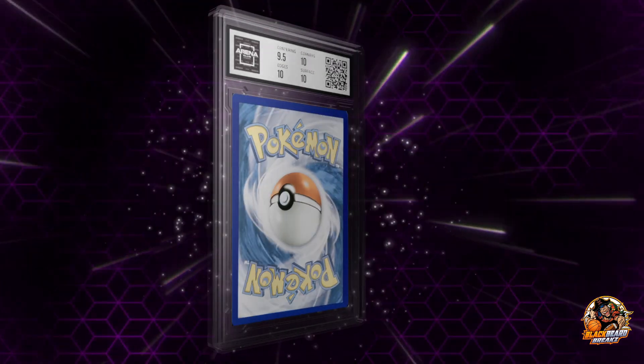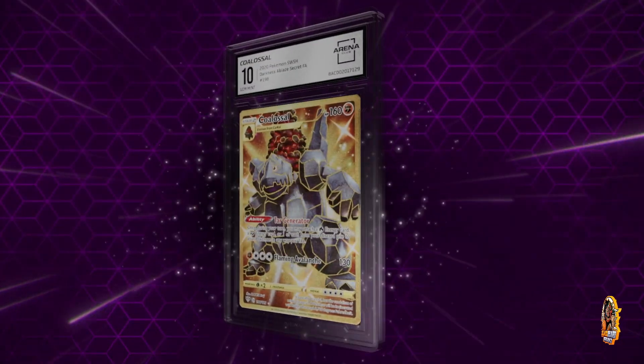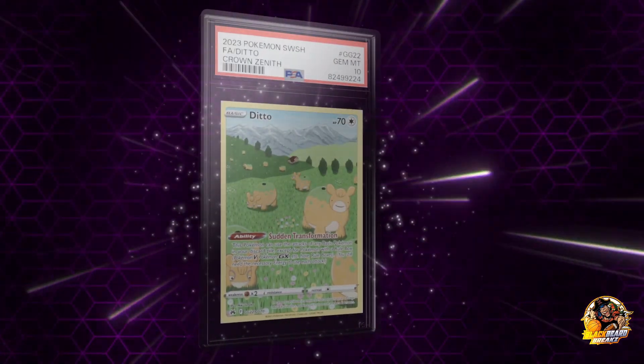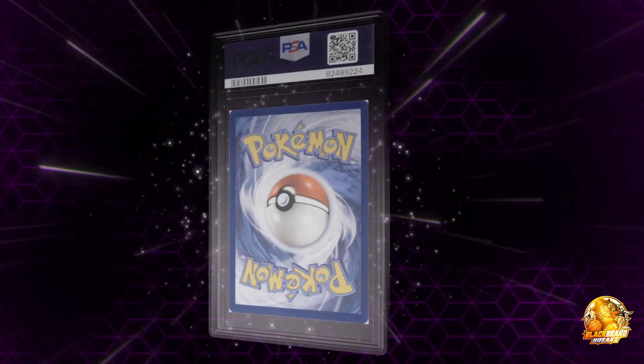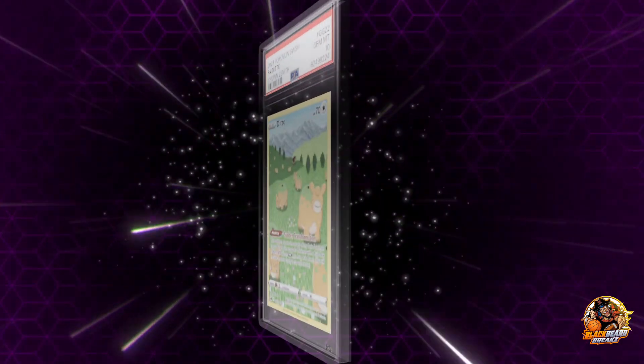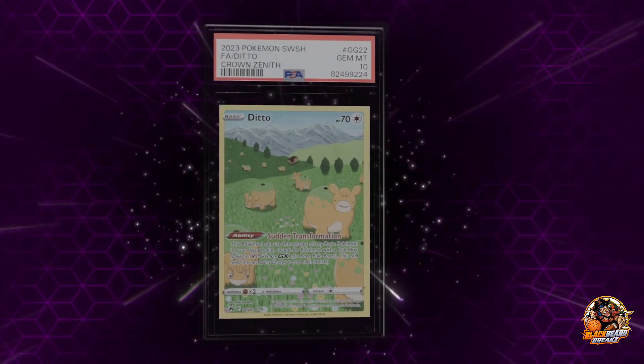I guess our last card coming up. That's a 10 — or yeah, I saw a 9.5 in there. Ditto from 2023 Pokemon SWSH — that must be the series. I don't know all the series but I'm assuming that's a series — Crowned Zenith.